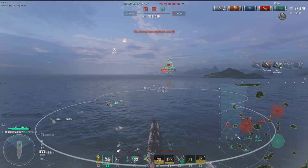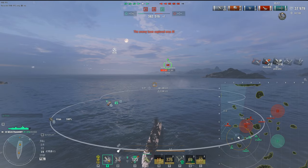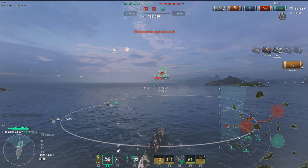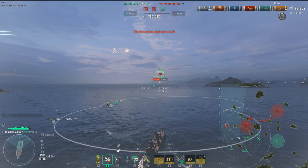Now we're not getting too much on the Musashi here, getting eight non-pens as you can see top right. But we did start a fire — that's very, very crucially important. Points are ticking up, which means we're getting passive income damage on the fires.